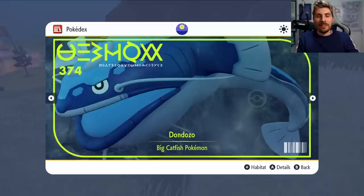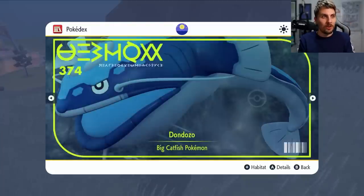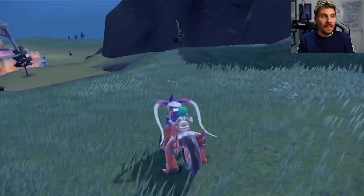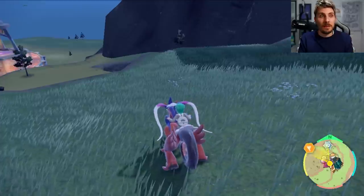Dondozo has a really cool shiny — its regular color is blue and its shiny color is white, making it really easy to identify. It spawns on water so we won't be able to set up picnics; we'll have to leave and come back to the area instead. The area where it spawns is Lake Casseroya, so that's the location we want when resetting mass outbreaks. The principle is: find a Pokémon in your Pokédex, look at where it spawns in the wild, then head to that area.